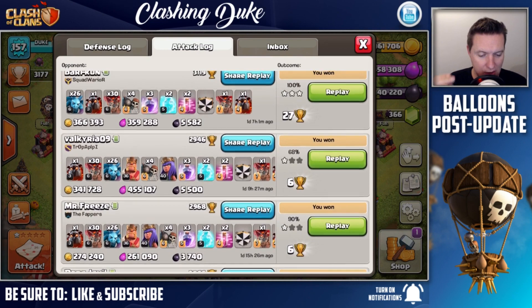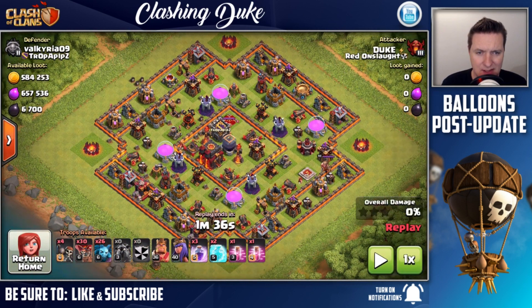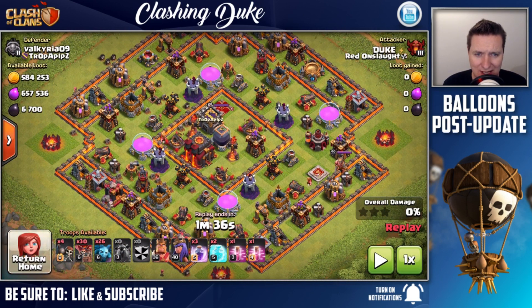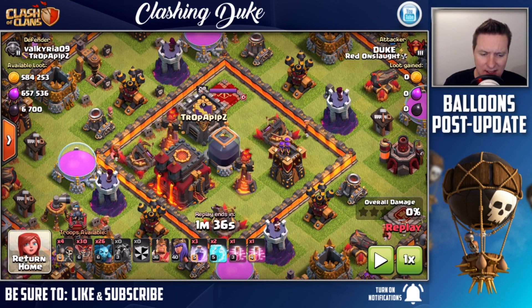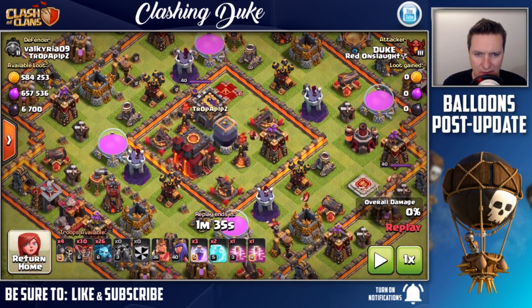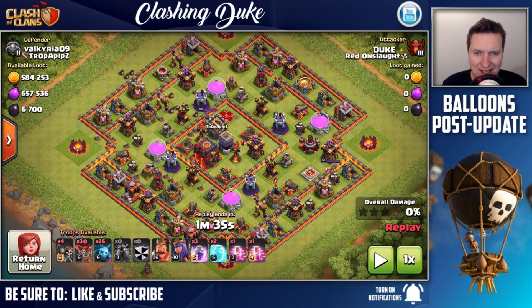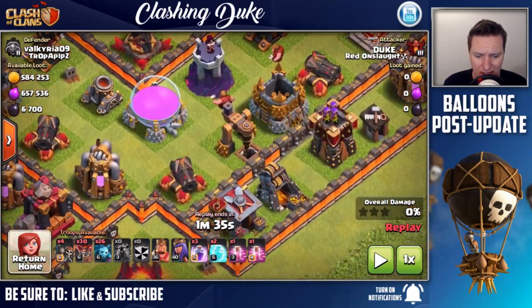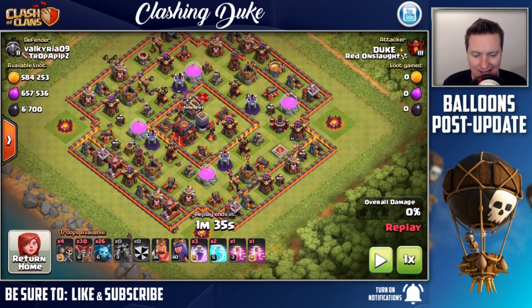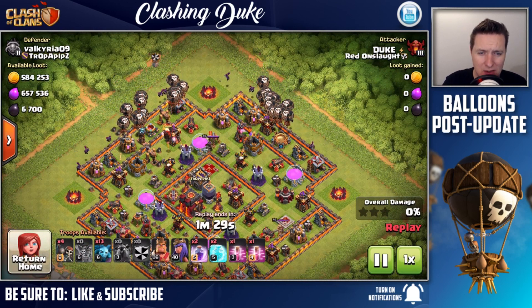Next replay - we're going to look at 5500 dark elixir here. This base is no slouch - it's an old school ring style base, squared off. He's got a level 40 queen floating in there, maxed out infernos, pretty much all maxed out defenses. As you can see there's 6700 dark elixir here, most of it found in the drills up there - two drills up top and one drill down below.